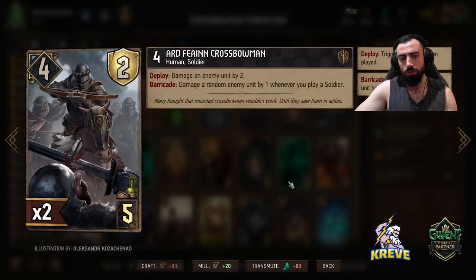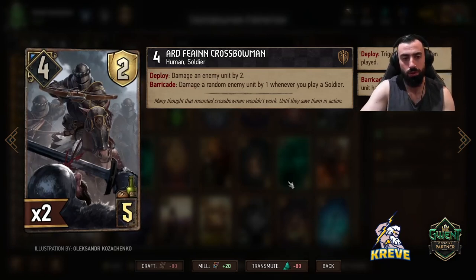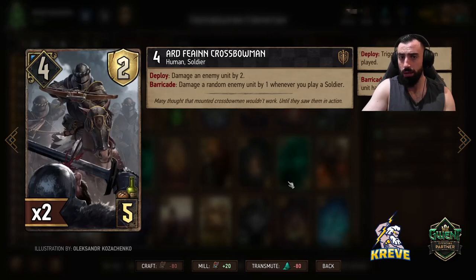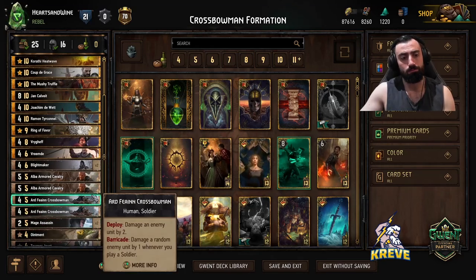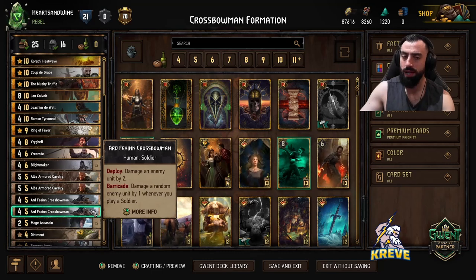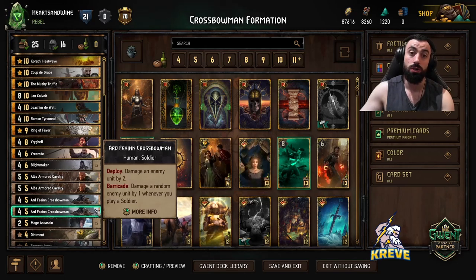With the crossbowman here, what we want to do is look to have one in hand at all times, just so we can use Vilgefort's Renegade to put this into the opponent's graveyard. This allows us to damage an enemy unit by 2 on deploy. Barricade: damage a random enemy unit by 1 whenever you're playing a soldier. So we're going to get some pretty good activation out of the Barricade. Use one, put it into the opponent's graveyard; with the other you can play it by hand — probably once you've got the rest of the bowmen down, this will be the last bowman you put down perhaps. Good thing about this is it gives you some direct pings of damage, which can come in handy sometimes.